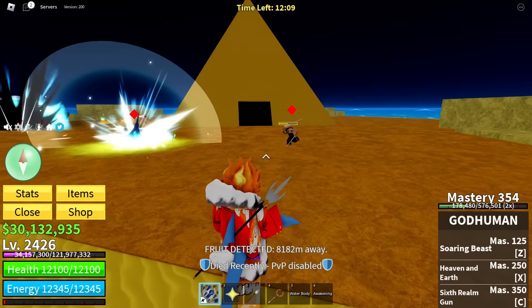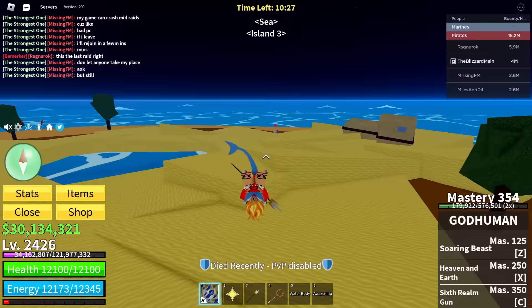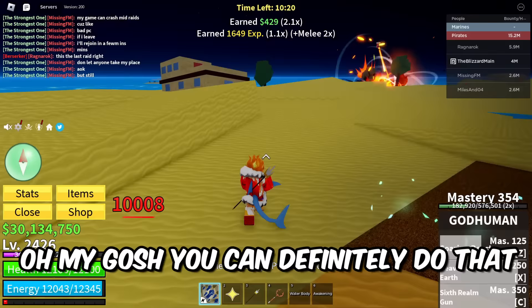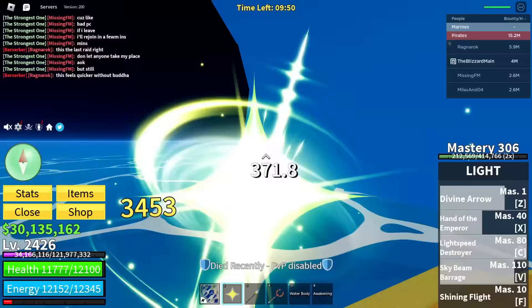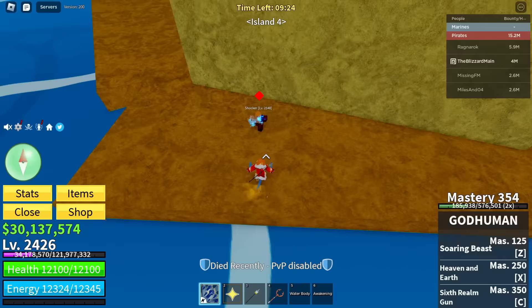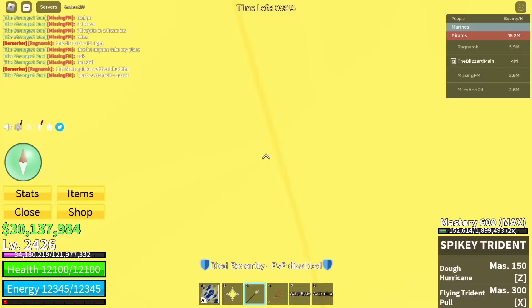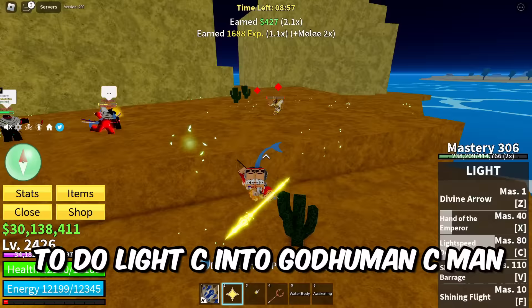I want to see if I can combine the Sea ability of God Human with the Sea ability of light. You can definitely do God Human Z, Light C, into God Human C — that combo is crazy. The damage is nuts. I almost pulled off the three-combo — after God Human C you can follow up with light Z or anything. The damage output is insane.